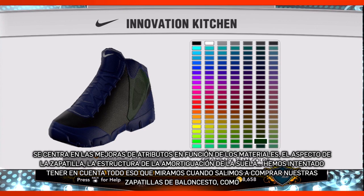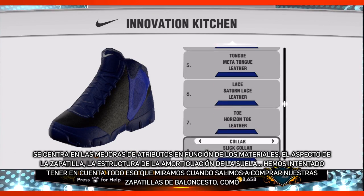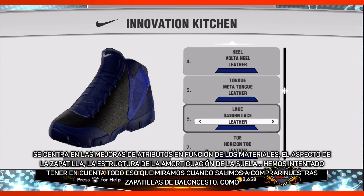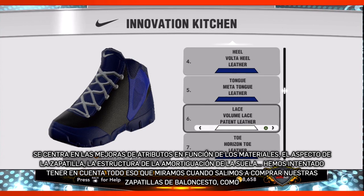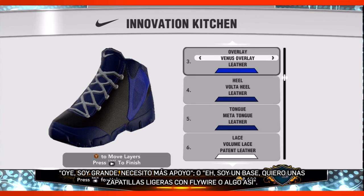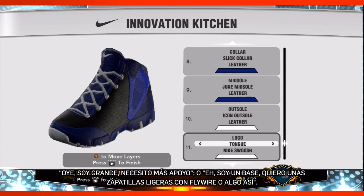It's really focused in on attribute boosts based on quality of materials, lightness of shoe, structure of sole, and cushioning — all those things that as we go out and buy our shoes for our daily basketball game we try to factor in. Hey, I'm a big, I need more support. Hey, I'm a guard, I need a really light shoe that's maybe flywire based or things like that.